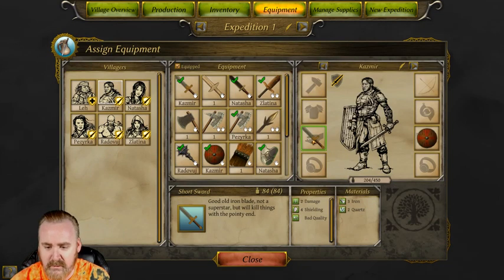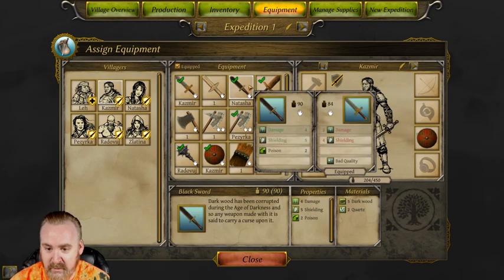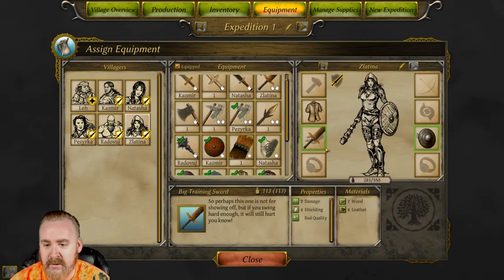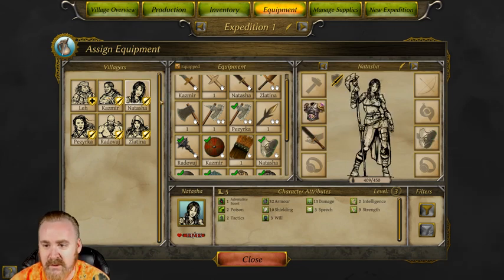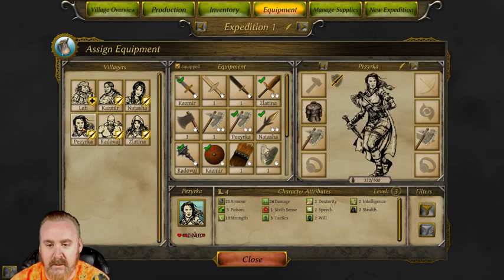Let's start with our warriors. We have a training sword and if you hover over the top of it you can see the damage it gives. This is a black sword which looks pretty good. Zoltana has a two-handed sword, and the great thing about two-handed swords is Zoltana can actually carry two of them. I'd love her to have a club of some type because I like the people to reflect the gear that they actually have. Natasha has a spear so let's go ahead and put that in there so it represents that.